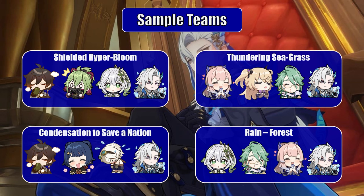Third is Condensation to Save a Nation, featuring Bennett as healer with Xiangling for vaporize application and Zhongli for interruption prevention — a textbook team comp easily adapted by most players. Last is a double hydro double dendro team featuring Nahida as a buffer and dendro applicator with Beidou and Kokomi for healing and utility to cause constant bloom reactions, while Beidou's dendro shield keeps Neuvillette safe from the constant bombardments.